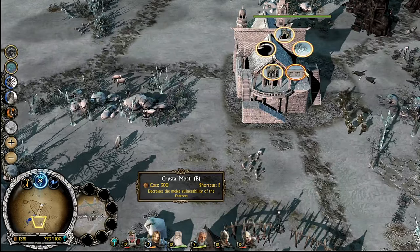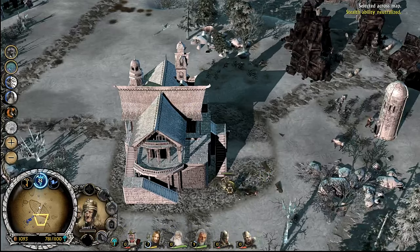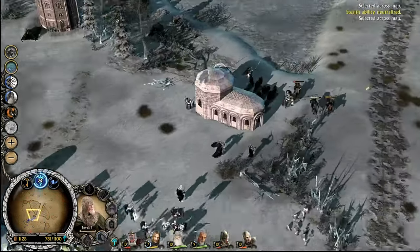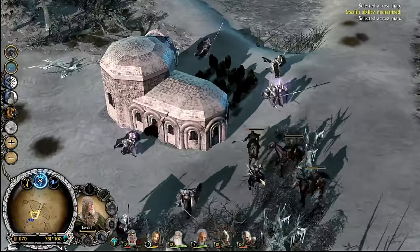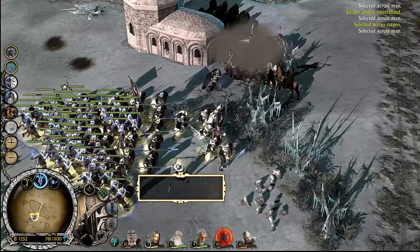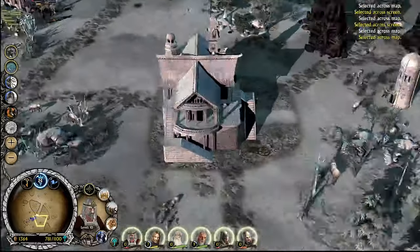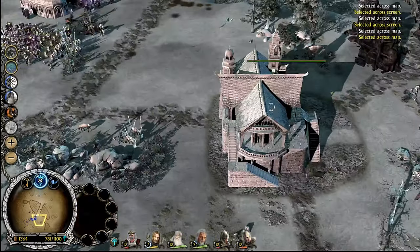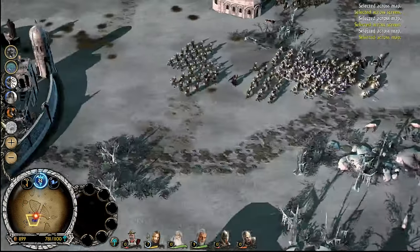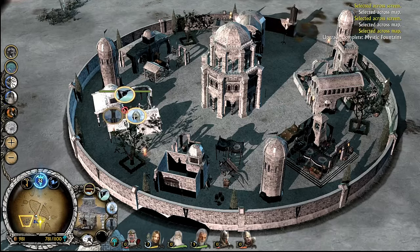Can we get healing fountains here? Crystal moat, mystic fountains — yes, provide healing for troops nearby. I need it desperately. That's right, walk into the best troops of Arnor — I'll keep them alive for a long time. If you get to Rivendell, no one's going to get the enchanted anvil or the crucible upgrades. Do we have other upgrades? No — let's get other upgrades.